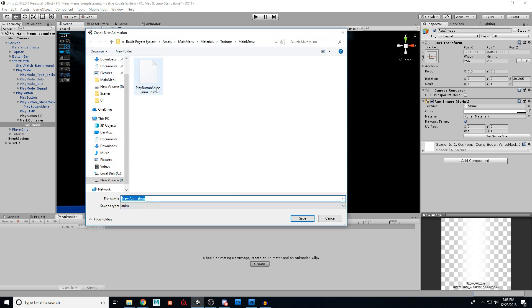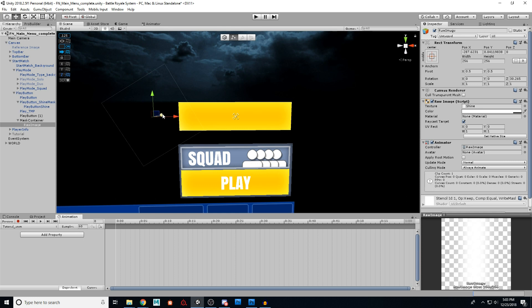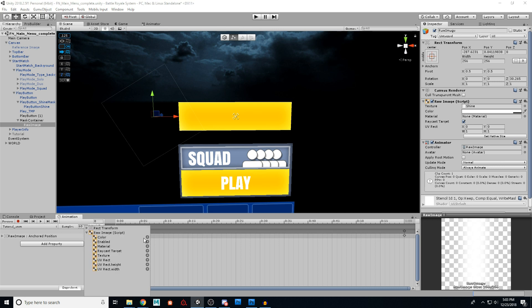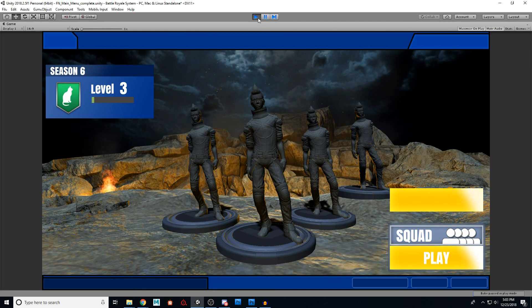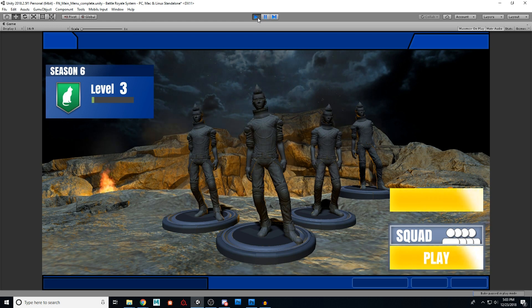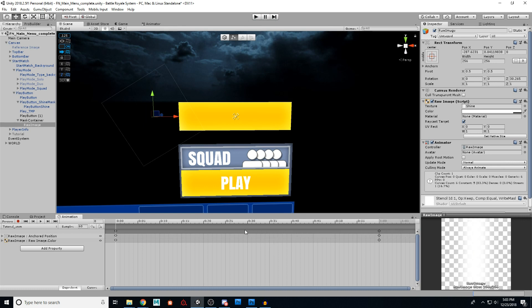Open the Animation window — it's under Window, Animation, Animation, or press Control+6. Click Create to make a new animation. I'll call mine 'tutorial_anim'. We need to add two properties: the Rect Transform's Anchored Position, and the Raw Image's Color. I'm using the middle mouse wheel to scroll out and setting the animation to 2 seconds long in total. Hit the Record button. At the start, the position is here; at the end, move it all the way across. If you just stop here and hit play, it will repeat quickly over and over — that works, but I like adding a delay.